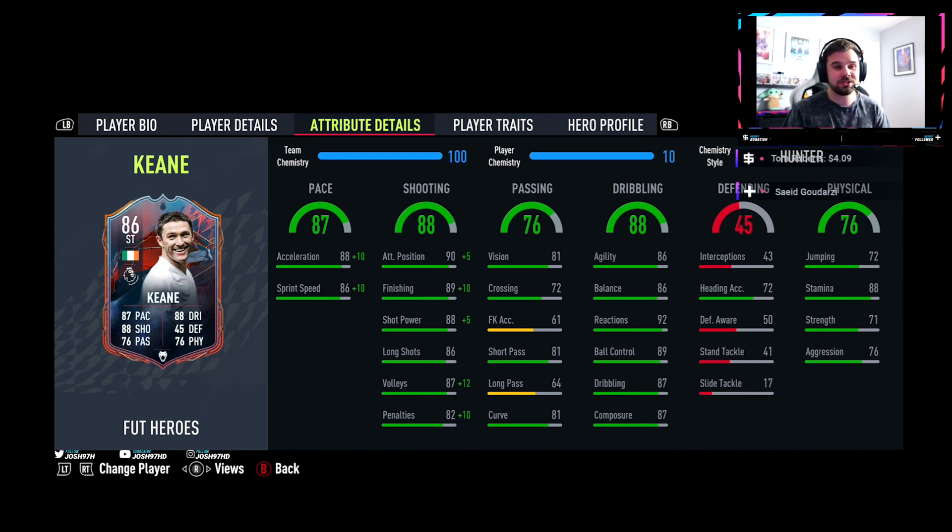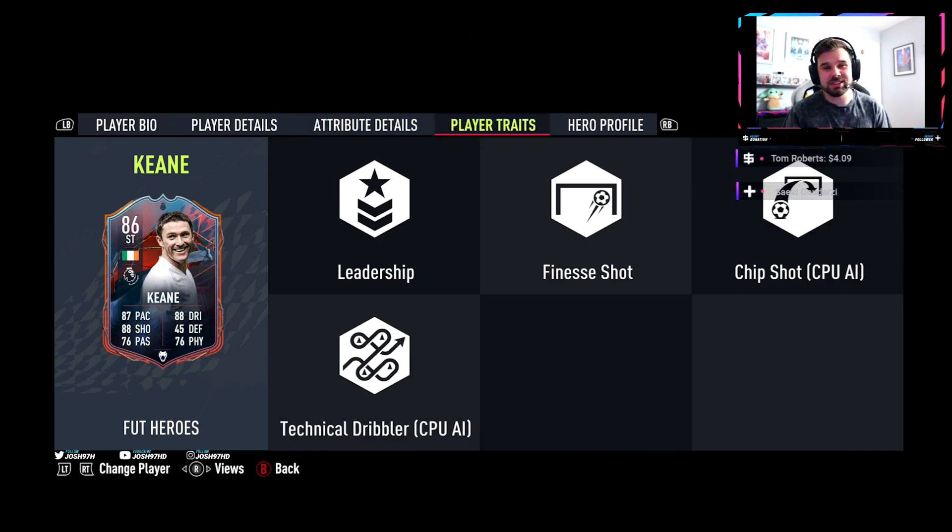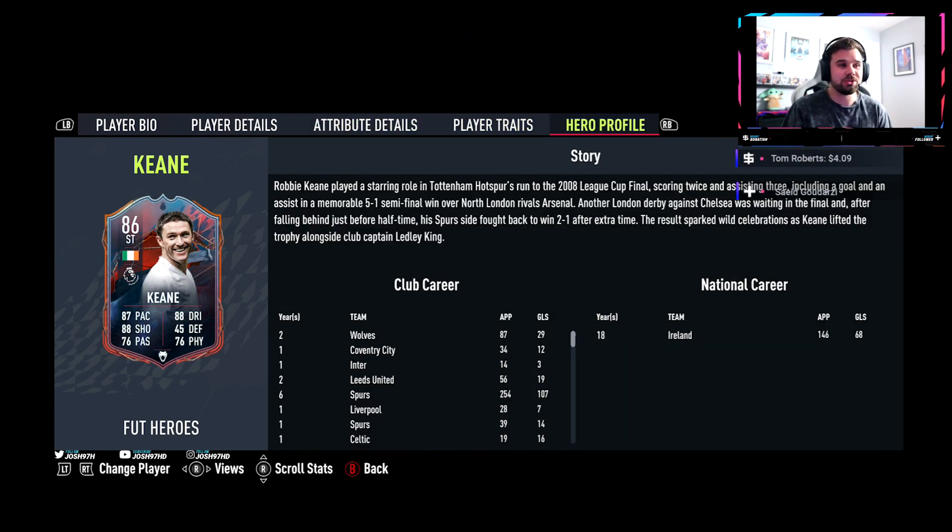His shooting category is absolutely stacked — his lowest being 82 which is penalties anyway. He's got 90 attack positioning, 89 finishing, 88 shot power, 86 long shots, and 87 volleys. He also has the finesse shot trait, so don't be worried about that 81 curve — he's going to bang in some lovely finesses, and finesse shots are OP this year. Short passing is great at 81, long passing not so great at 64, but he doesn't really need it playing as a striker. His dribbling stats are absolutely stacked again: 92 reactions is the standout, plus 86 agility, 86 balance, 89 ball control, 87 dribbling, and 87 composure. Heading is okay — 72 jumping and 72 heading accuracy. Stamina 88, strength 71, aggression 76. He also has the leadership trait.